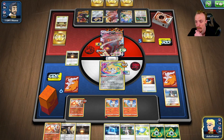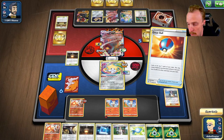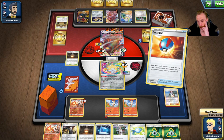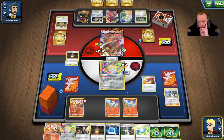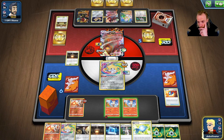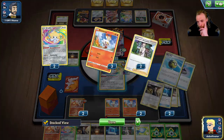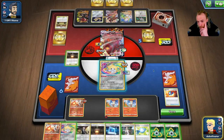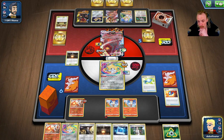We play Rosa - pull in Cinderace, pull in Candy. This is my only Candy left for the game unless there are some in prizes. We want to keep Boss's Orders if we can. We're grateful here. We grab Jirachi, put it back, and get a Raboot. We're going to go into this Cinderace because we can energy attach and then there are two Fires in the discard. We'll Candy this up.